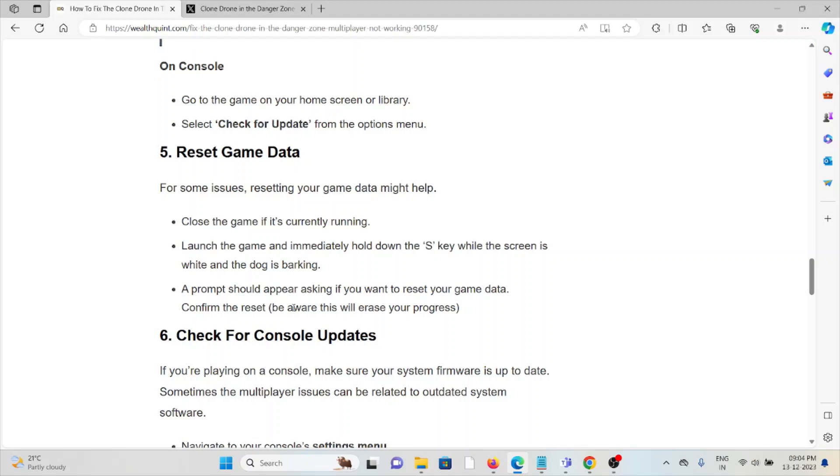The fifth method is to reset the game data. For some issues, resetting your game data might help. Close the game if it is currently running. Launch the game and immediately hold down the S key while the screen is white and the dock is loading. A prompt should appear asking if you want to reset your game data.